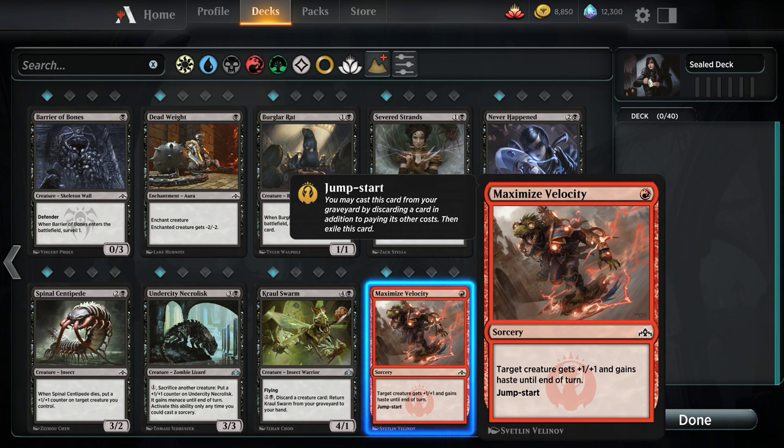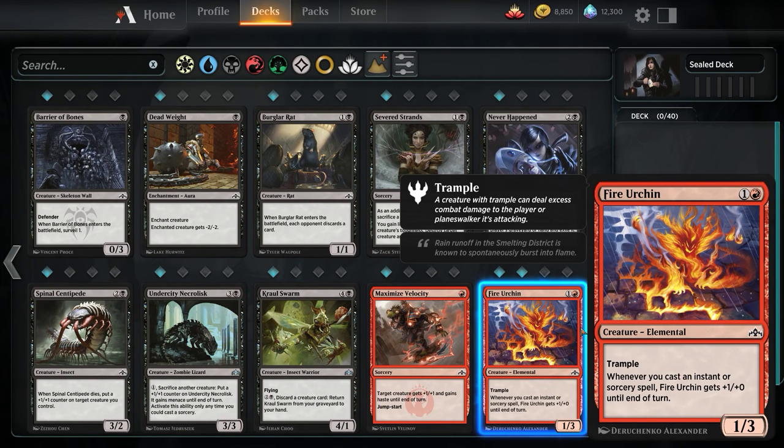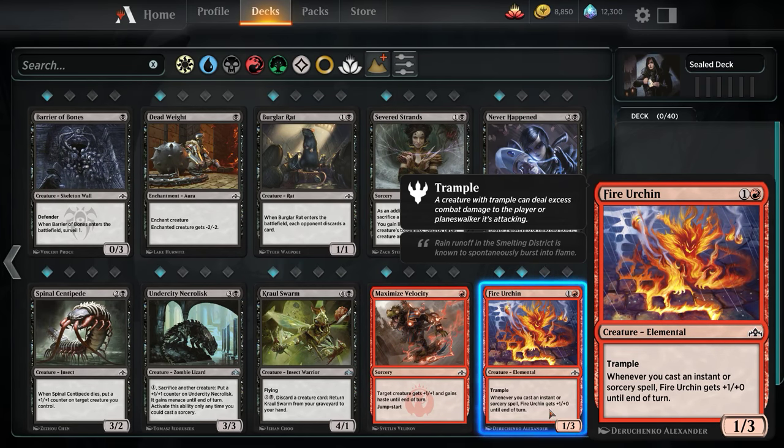Maximize Velocity: +1/+1 and Haste until end of turn with Jumpstart. If it was instant speed, we would run this — just for the +1/+1 effect and the Jumpstart effect. Fire Urchin: 1/3 Trample. Whenever you cast an instant or sorcery it gets +1/+0 until end of turn. This is a trap because we have not seen enough cool spells to ever put together a Limited spells-matter deck.